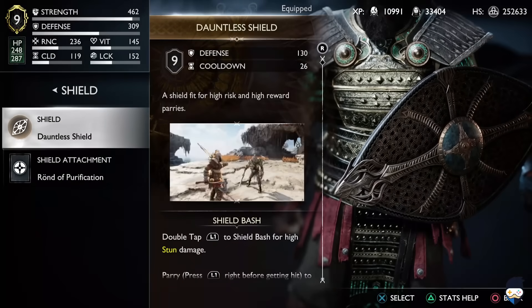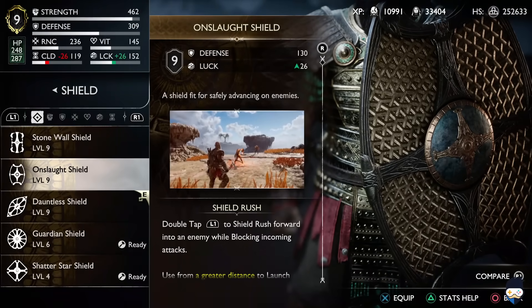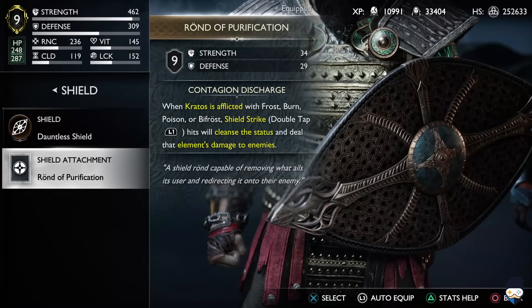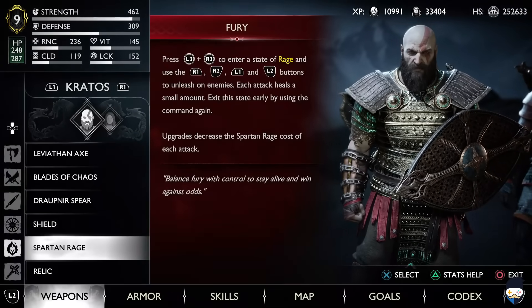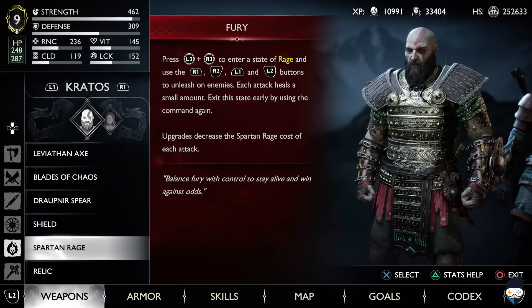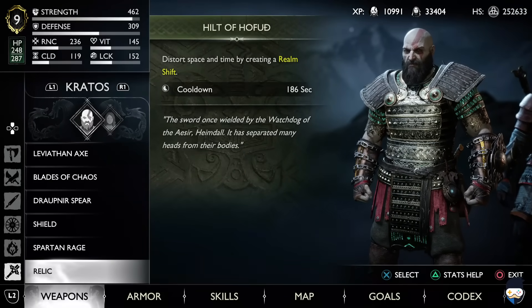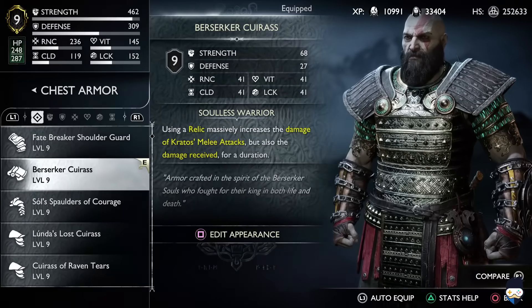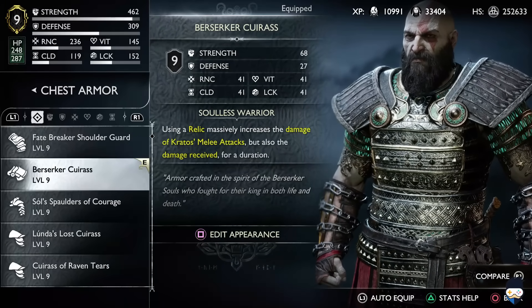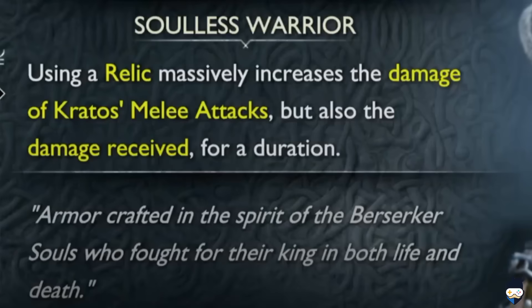When it comes to the shield you can either choose between the Dauntless Shield or the Onslaught Shield, but make sure to equip the Wand of Purification for its increased strength. Spartan Rage is set to Fury, and the relic I'm using is the Hilt of Hofud, which allows you to cast Realm Shift for some precious seconds. For the chest piece we need the Berserker Cuirass.